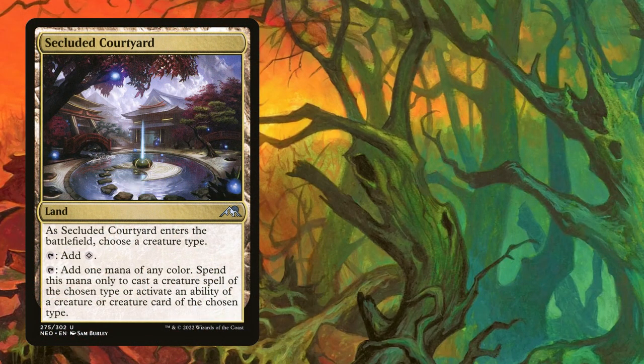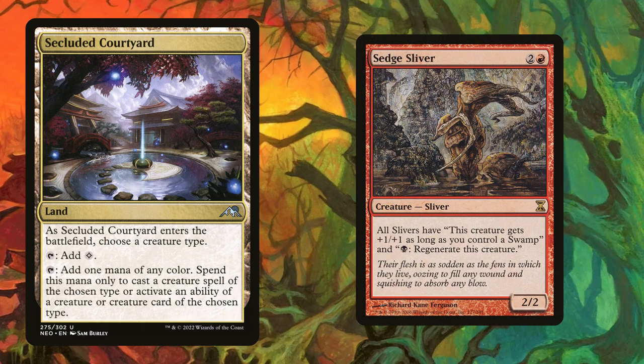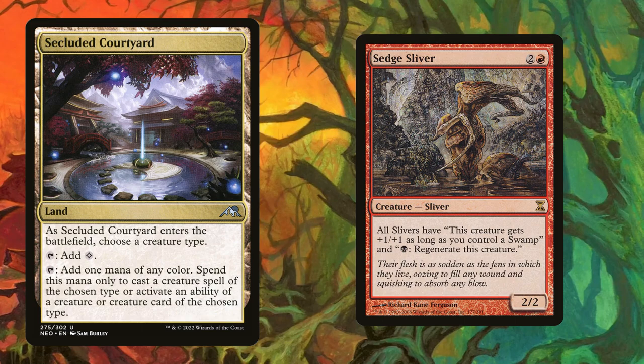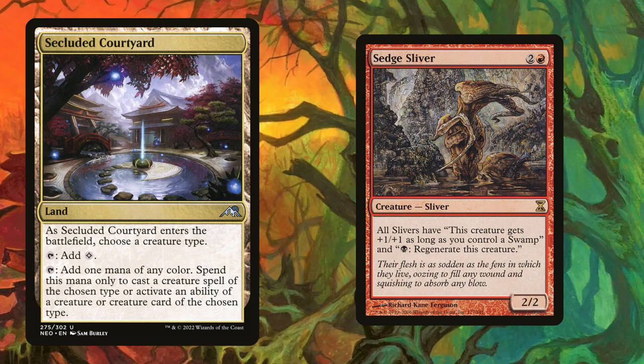Secluded Courtyard has really caught my attention. Not only is it a direct upgrade to Unclaimed Territory, but it greatly justifies slotting Sedge Sliver into the main board. Sedge Sliver's need for a swamp hurts more often than I'd like to admit, but just because you don't have a swamp doesn't mean the card is useless. Its second ability — allowing you to regenerate a sliver — doesn't actually need a swamp to be utilized. Thanks to that extra line of text Unclaimed Territory was missing, we now have four additional lands that help regenerate slivers as long as Sedge is on the board.